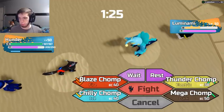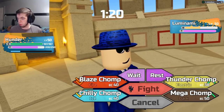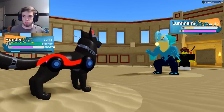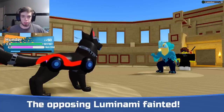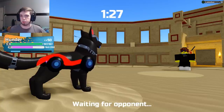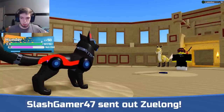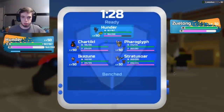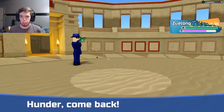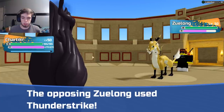Here I Thunder Chomp. If they bring in their Teclips... yeah. Okay, so we take down the Luminami immediately. That gives them one less thing to set up in my face with. Zulong — I have a feeling they're just going to Thunderstrike here, so I'm going to go into my Chartiki. And yeah, there's the Thunderstrike.